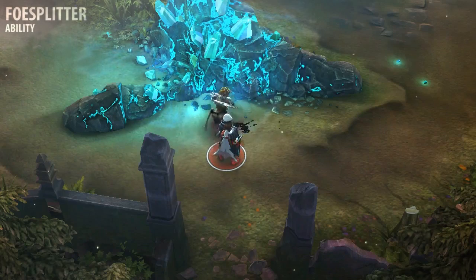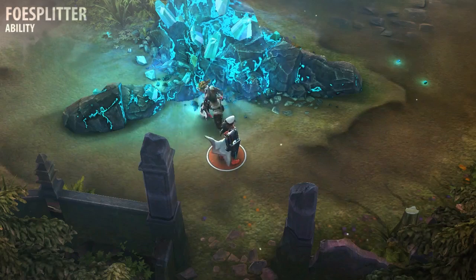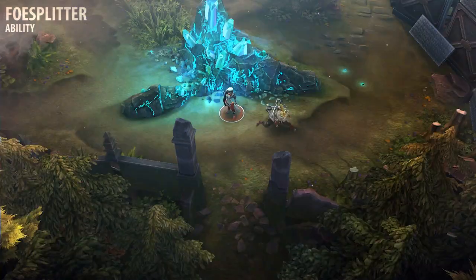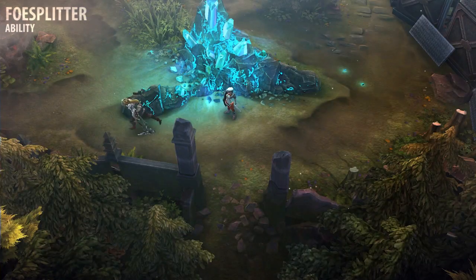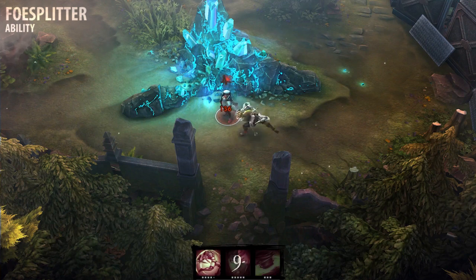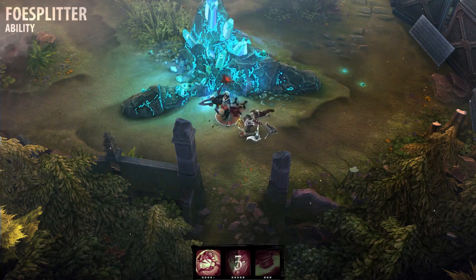Rona's Foe Splitter allows her to strike her target with both axes, dealing weapon and crystal damage and applying weapon effects. Rona spins her axes for a moment after using Foe Splitter. During this time, she can reactivate the ability to strike a second time, dealing more damage and temporarily reducing any healing the target receives.